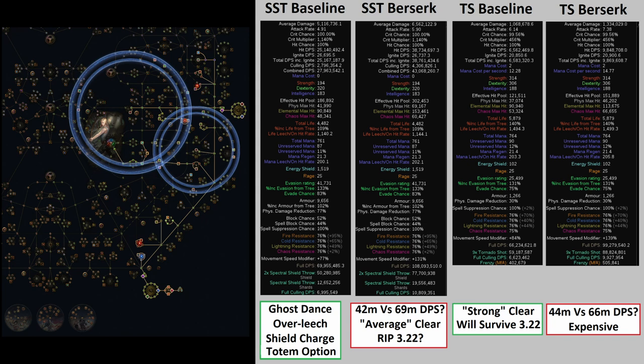What are the benefits of a bow build using basically the same gear? The reason Tornado Shot is strong should be fairly obvious — for the past five, six, seven years, pretty much every one of the strongest bow builds has been Tornado Shot. It's basically a broken skill: good single target with more arrows, and full screen clear as you can hit targets 360 degrees around you due to the tremendous secondary projectiles generated. If your clear still isn't good enough, you can add Chain and you'll be clearing multiple screens instead of just one. Tornado Shot will also survive in 3.22 since it does not benefit from Vengeance Cascade, and it has survived past 20 patches.